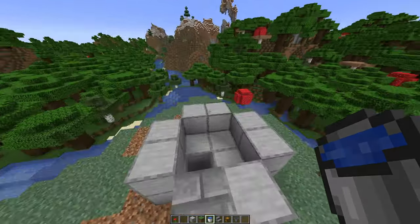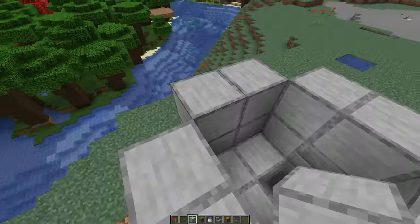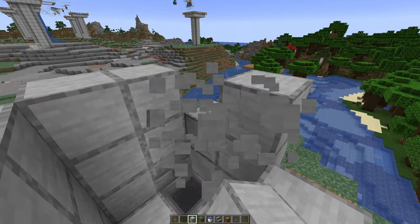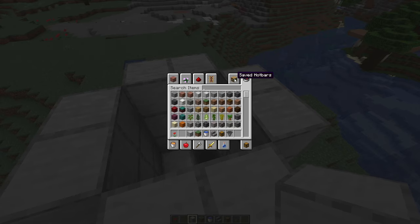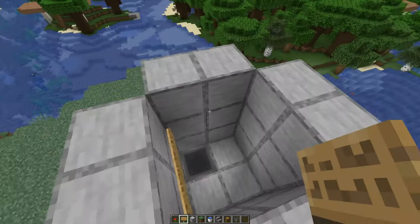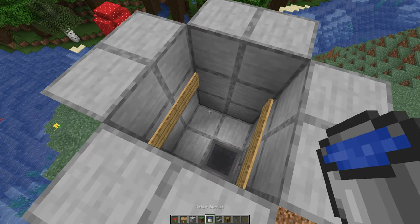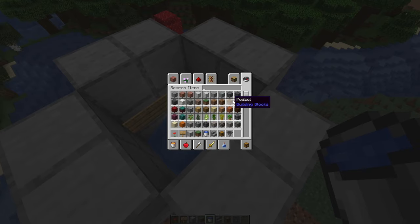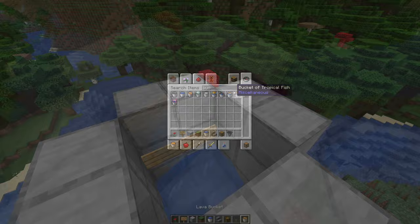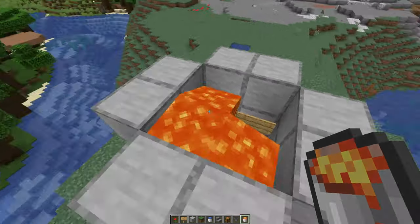Let's go in here and go a few more blocks up, one more round. Then take out your signs and place them here, here, here, and here. Down here goes a bucket of water, and up here goes a bucket of lava. Now these will kill the iron golems.